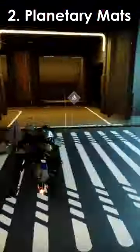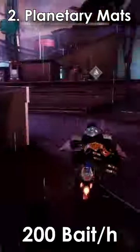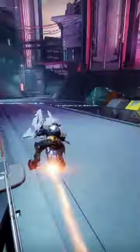If you want to farm planetary materials, you get 1 bait per resource node. On a good run on Neomuna, I got 5 nodes in around 1 and a half minutes, so that's up to 200 bait per hour. But it's inconsistent and boring as f***.